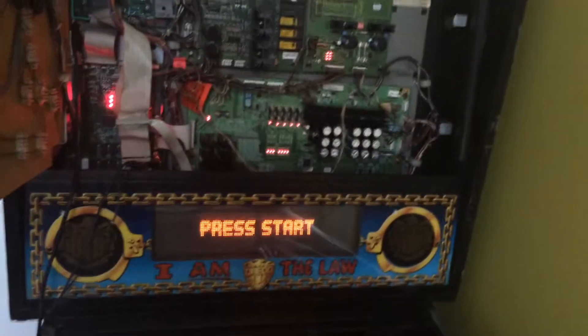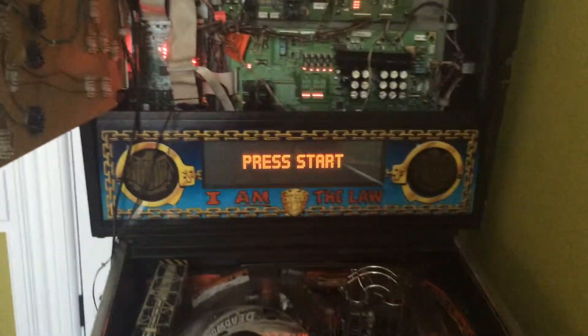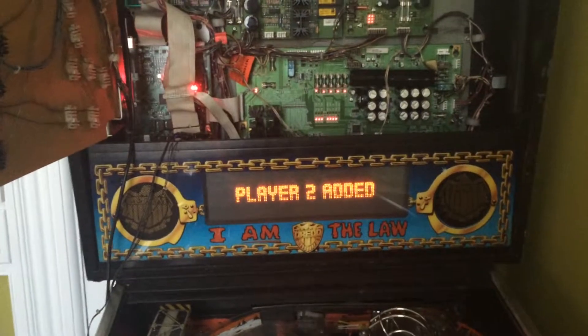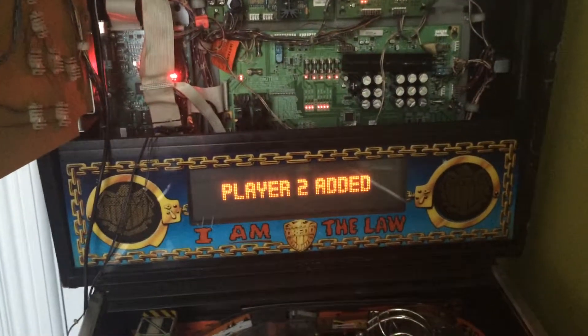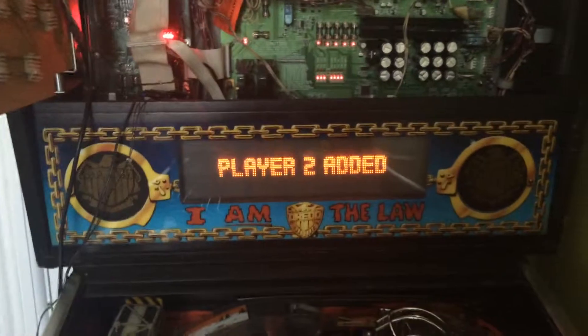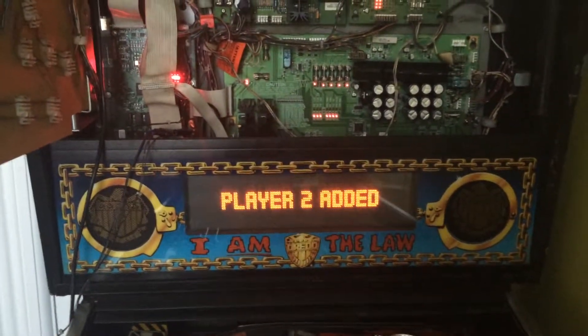Notice if I hit the flipper button it doesn't flip again. I can push start — actually I hit the start button and nothing happens, so I'll have to look in here. I think I just hit it too fast. I think my start button is actually maybe wonky — that's a hardware problem. Anyway, there we are — at step 11 you should have a flipping machine by this point.